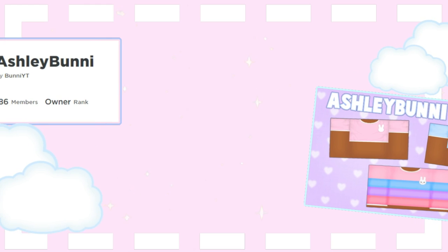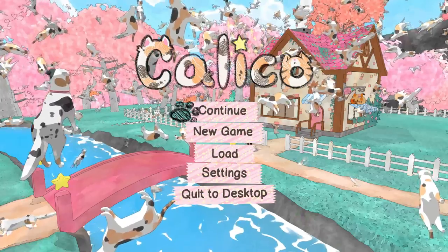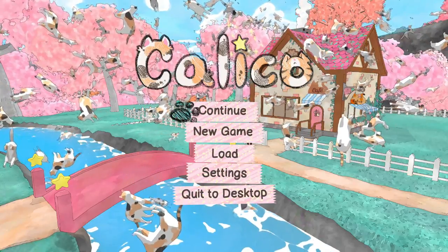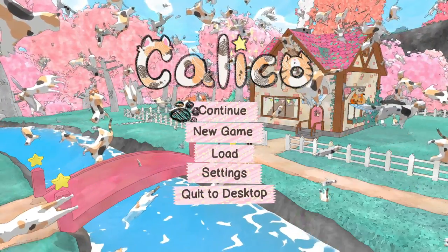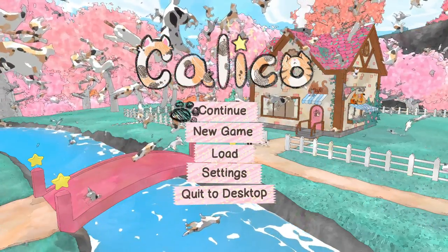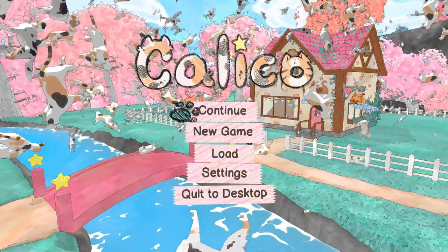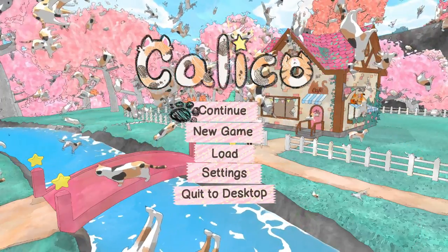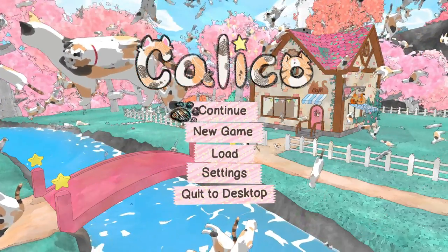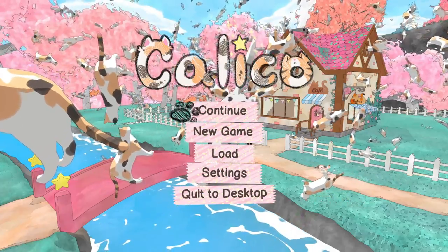Hey everyone, Ashley Bunny here, and today we're going to be playing this super cute game that I found on Steam called Calico. It's also available on Nintendo Switch, so I'm probably going to be getting that for my Switch so I can play it on the go. The game description says: Calico is a day in the life community sim game where you are given an important and adorable task — rebuild the town's cat cafe and fill it with cute and cuddly creatures. Build up your cafe by filling it with cute furniture, fun decorations, yummy pastries, and get it bustling with animals again.